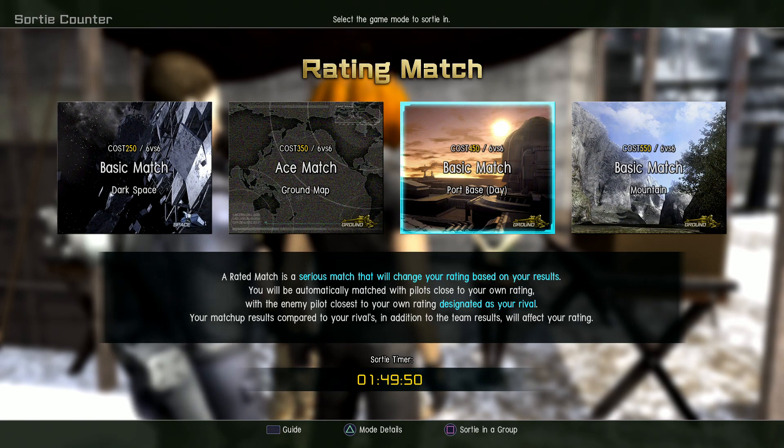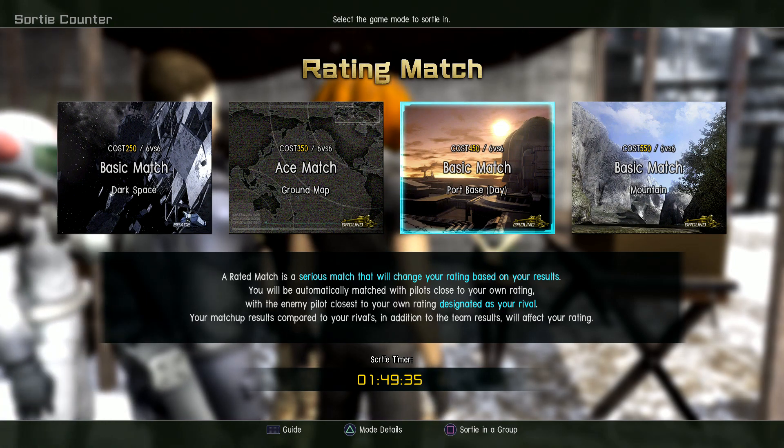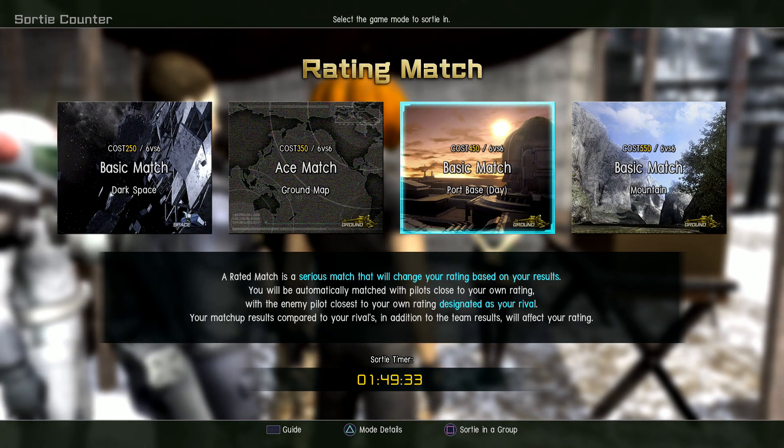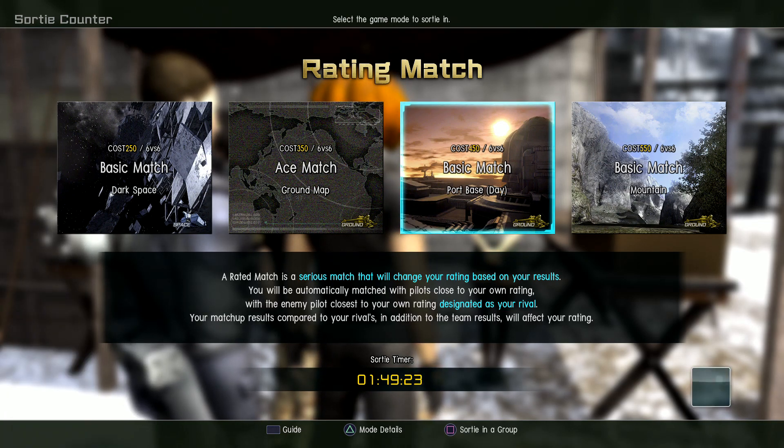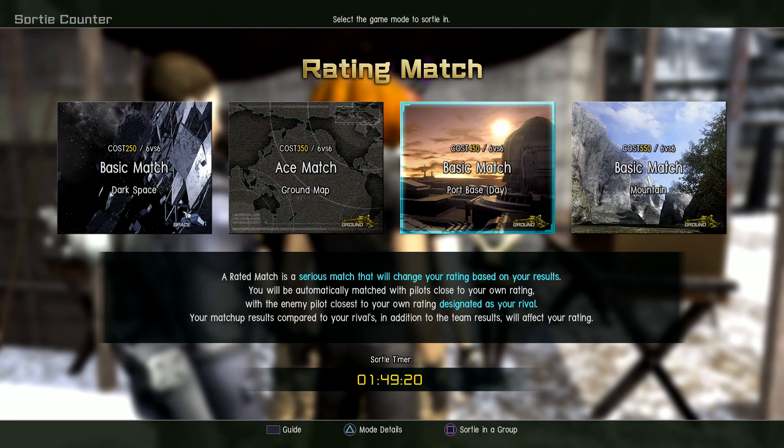The first Thursday of every month will also be called Battle Operation Day, and various campaigns will be implemented. It's a special day where each month from about 2 o'clock to 5 o'clock the following Monday, a special campaign is held. Recruits and returning pilots will benefit. The first one starts Thursday, February 6th — you can get free lottery distribution and possibly a confirmed three-star mobile suit.